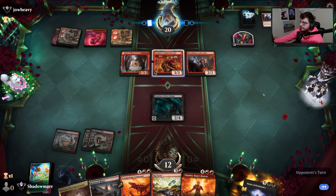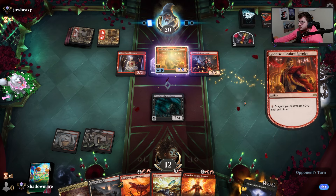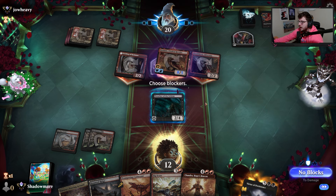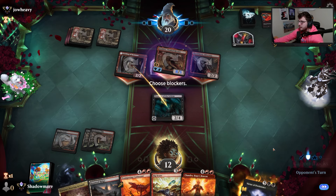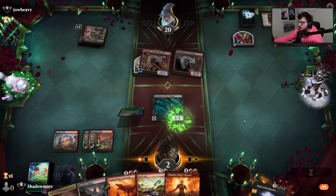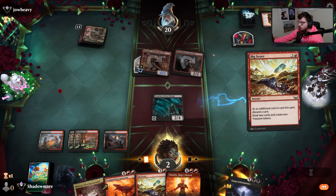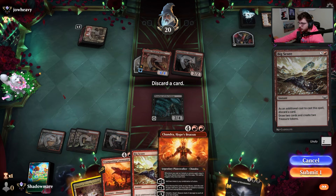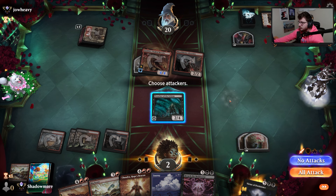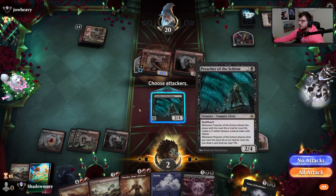Godric's going to get flying — they have a Witch Stalker Frenzy for this Preacher, this sucks big time. Oh, they just Monstrous Raged it immediately. I can't even remove this now. So close. A red player actually did math for once — that's crazy. We're just dead, we fall short. That's crazy.